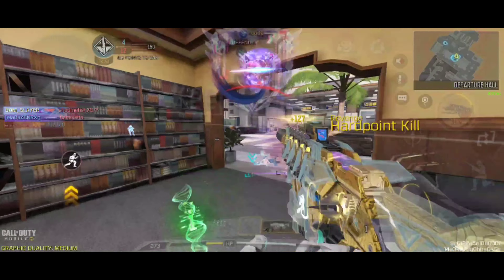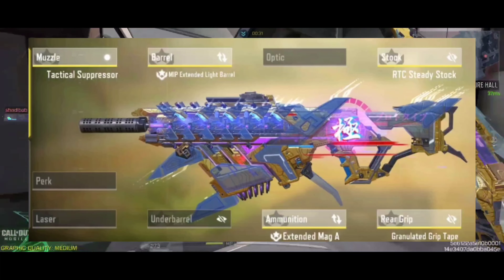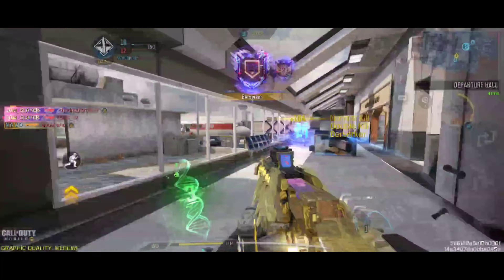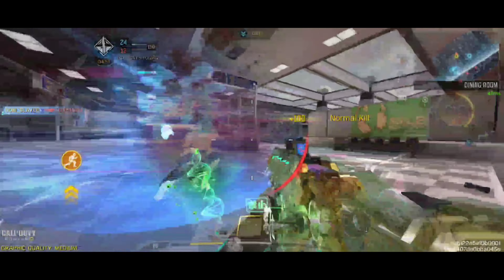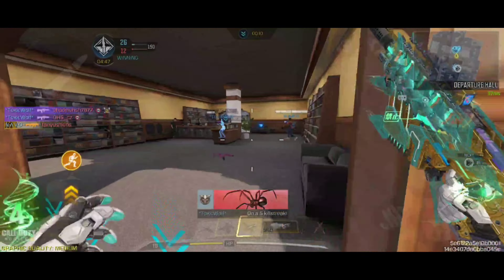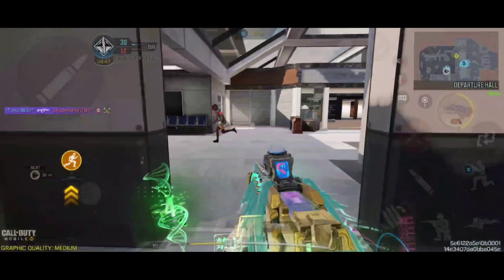The next gunsmith is Goseleys, and it is also quite unique because he is using a tactical suppressor and a stock, which gives you better bullet spread but basically makes it slower. This build is quite interesting, but I think I would prefer putting an OVC laser instead of the tactical suppressor, just to have some sort of a hybrid between the IFAX variant and more stability, more bullet spread accuracy.